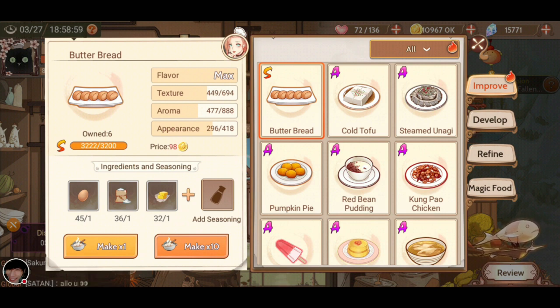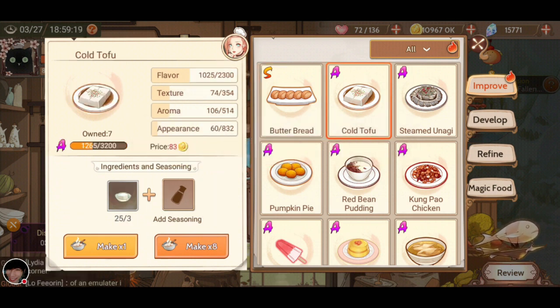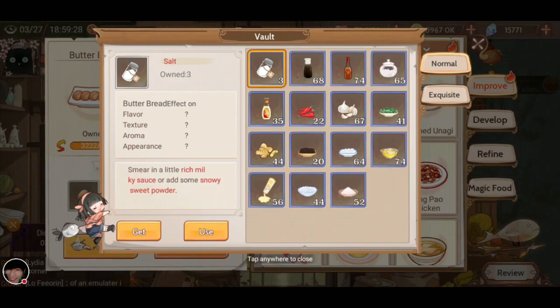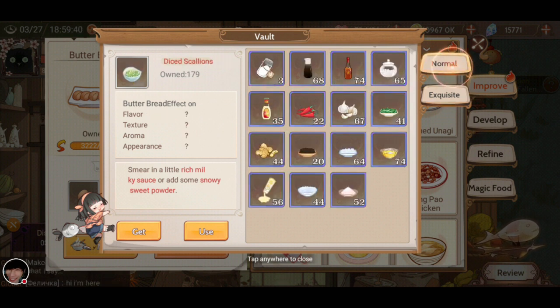I luckily chose the Light Kingdom, which actually has the same dish that provides both gold and fame. And that is Butter Bread, as you can see here. So Butter Bread is the Light Kingdom's way to get fame and gold. When you look for fame, you want to look for cuisines that have at least 2,000 in their flavor, and you basically max out the flavor to get the fame. To help level it up, you feed your recipes with specific seasonings, such as ice mist. As you can see, that has four arrows, while condensed milk is only three, and the others don't have too many.